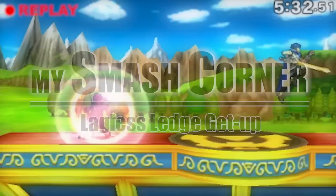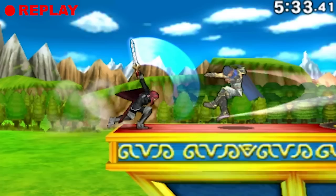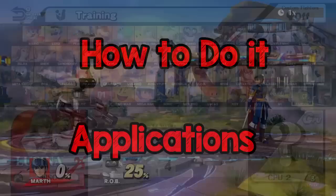The first time I ever encountered this technique was about a year ago. My buddy and I were just playing some friendlies when I accidentally did what appeared to be an instant ledge getup into a forward tilt with Lucina. Ever since then I've had a pretty hard time replicating it, until just recently. So at long last, here's my tutorial on probably the hardest technique in Smash 4.